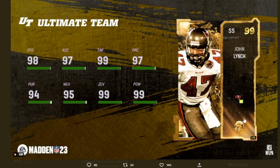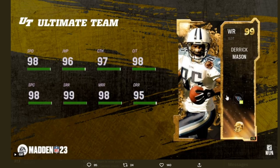The second LTD is 99 overall wide receiver Derrick Mason. He's rocking 98 speed, 96 jumping, 97 catching in traffic, 97 catch, 98 spectacular catch, 99 short route running, 98 medium route running, and 95 deep route running.